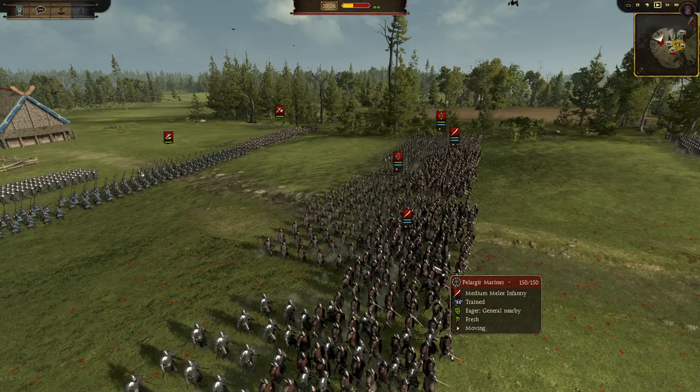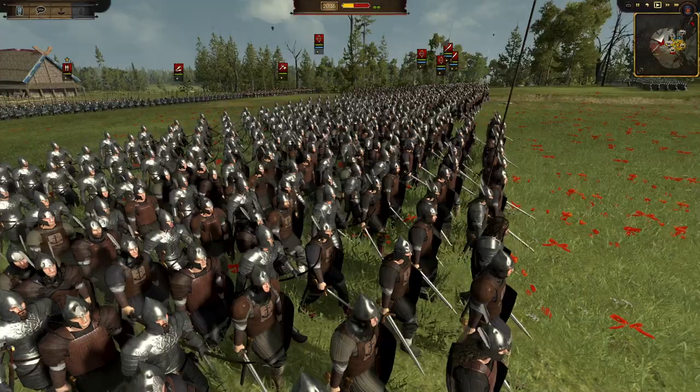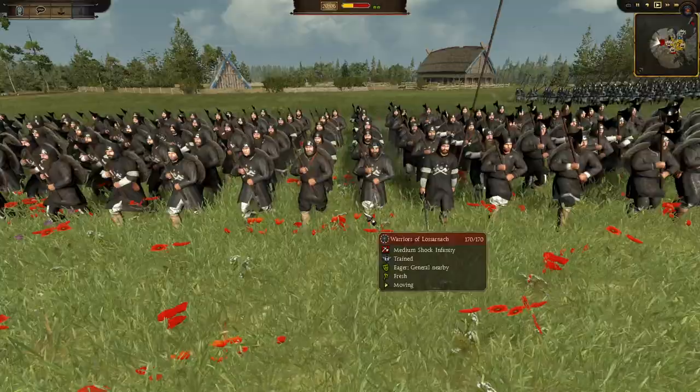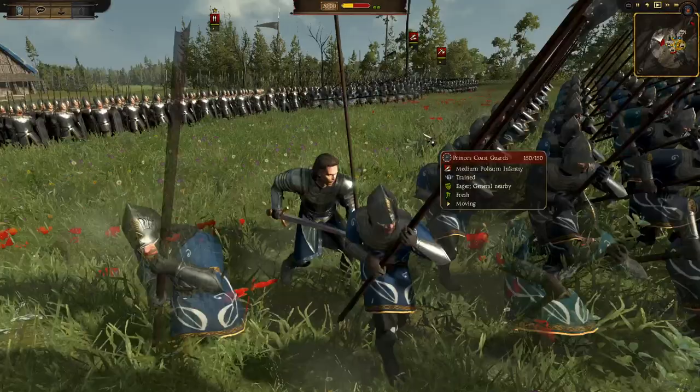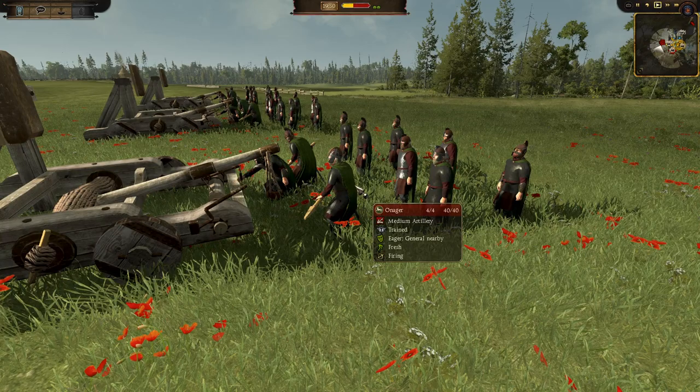The Pelagir Marines have changed from being a javelin unit to becoming a melee unit — they're going to keep their javelins but have less ammo now. That's a bit of a change we hadn't seen before. We also have War of Loznak back here — shock and retreat. Prince's Coast Guard going in as well, and we have a Citadel Guard general back there. We also have Rohan over here getting into the fight.